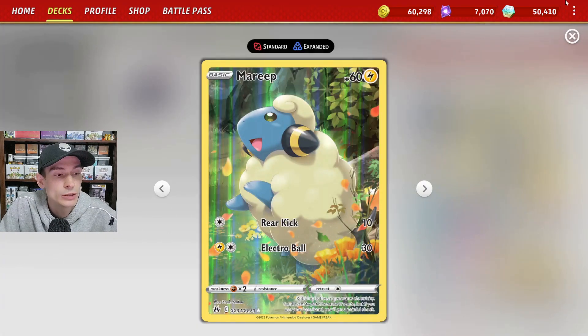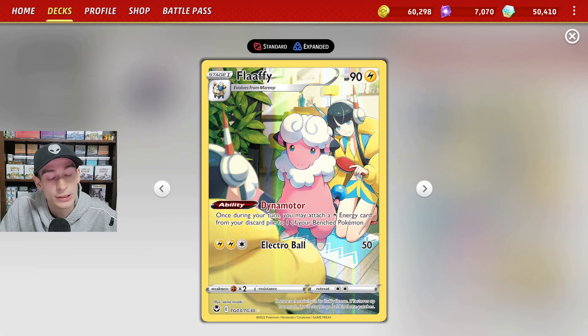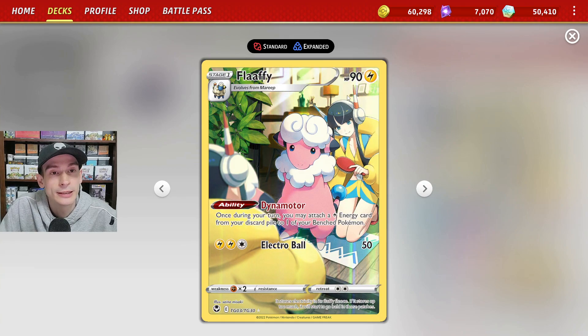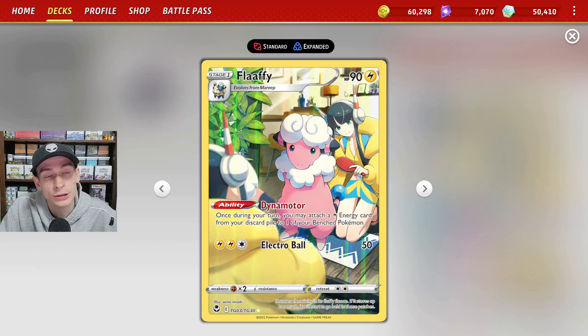We also use a 1-1 line of Mareep and Flaffy. Unfortunately, this card is rotating out, but it has the Dynomotor ability where you get to grab a Lightning Energy from your discard and put it onto one of your benched Pokemon.